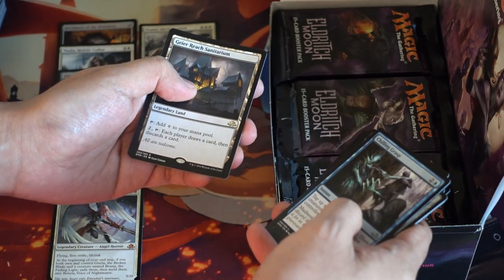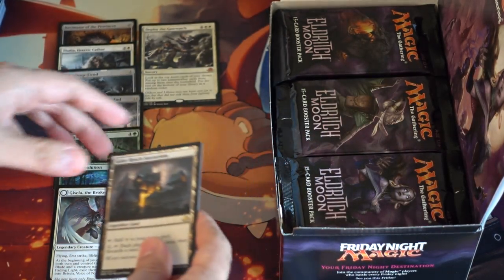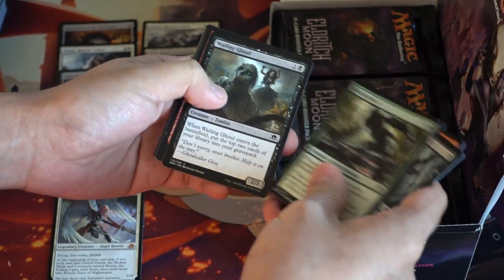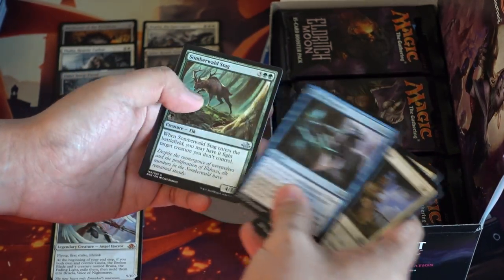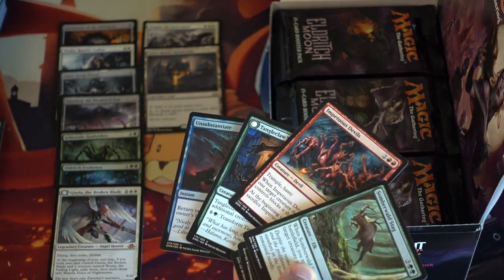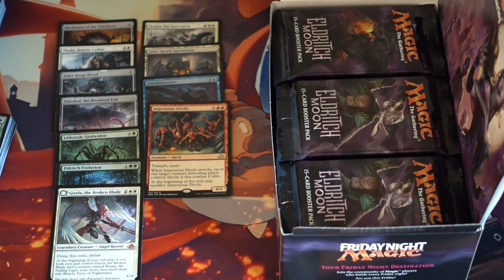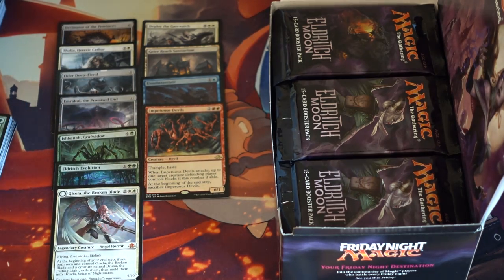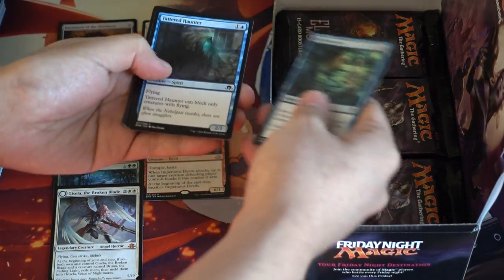Axe, Dusk, Chilling, Geist, Wreath, and Tangle Claw Werewolf — pretty okay so far. Next pack: Bloodbriar, Convolute, Peace of Mind, Chilling Grasp, Stag, Impidious Devils, Werewolf, and a Foil Uncommon. Not too bad. I do like the Devil card — it is a Trample Haste 6/1 and very difficult to deal with if you are an opponent. Jeremy is very unique — he lives in Australia, so I will be trading him for the uncommons and commons.